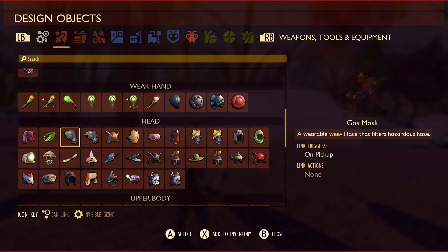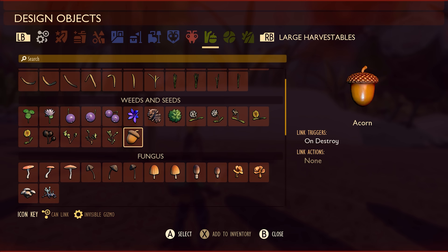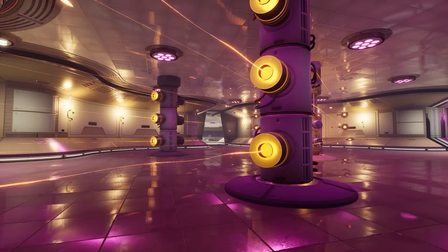You get 400-plus items like equipables, resources, and consumables. More than 100 harvestables like acorns, peblets, and berries. And all creatures — yes, that includes bosses. And if you thought that was cool, wait until you hear about gadgets and gizmos.